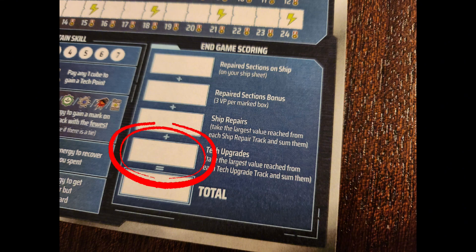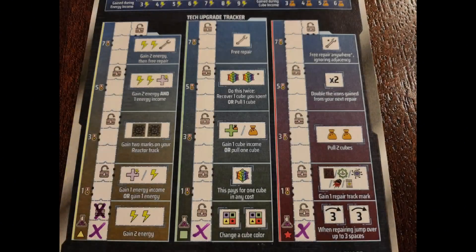The final scoring section is for tech upgrades. To find your score, go to your tech upgrade sheet and, similar to ship repairs, find the highest medal achieved for each of the three tech tracks and add those together. Again, these are not cumulative — you just take the highest value for each track.